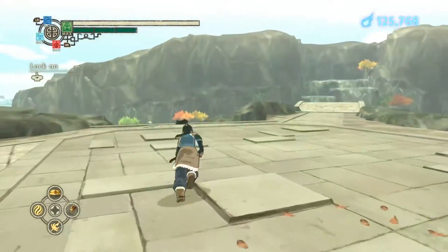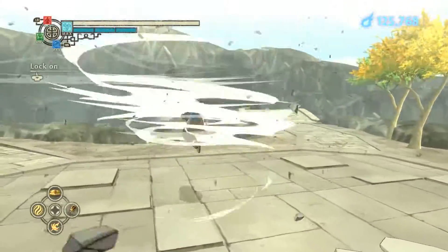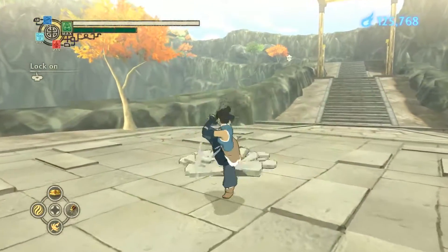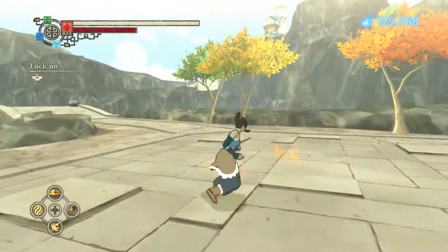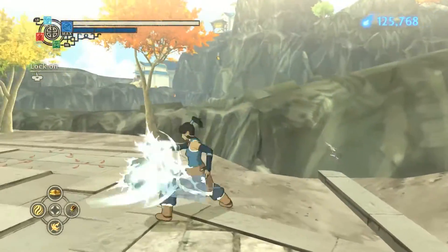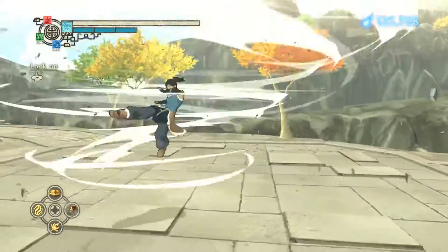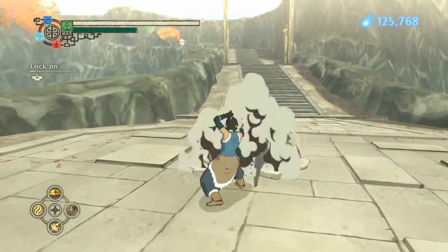You can mix it up — like earth — that kind of stuff, it's pretty useful. Fire is kind of a getting-in power. You can use it to build up. Water is your long range power. And earth is your big heavy attack power.